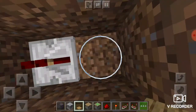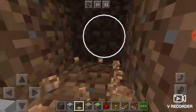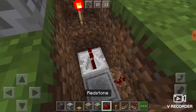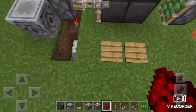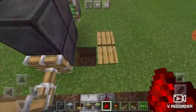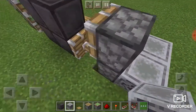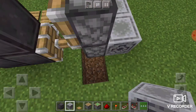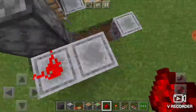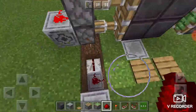Next we're going to break the block below the pressure plates, two blocks down, and then place redstone. Then connect your repeater and once you've got that done you're going to do this - break that, go like this, and then you've got it.